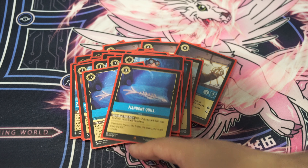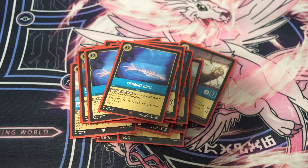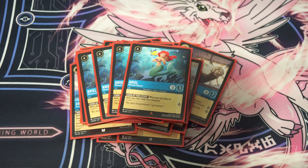Then we're playing 2 copies of Fishbone Quill. This card is a mana ramp artifact item that costs 3 to play. It can't be used as ink. You tap the card and put any card from your hand into your inkwell face down — it lets you put in cards that cannot normally be used as ink. It's there for a little bit of extra acceleration if you need it, and it's an item so it gives you your Maurice payoff.